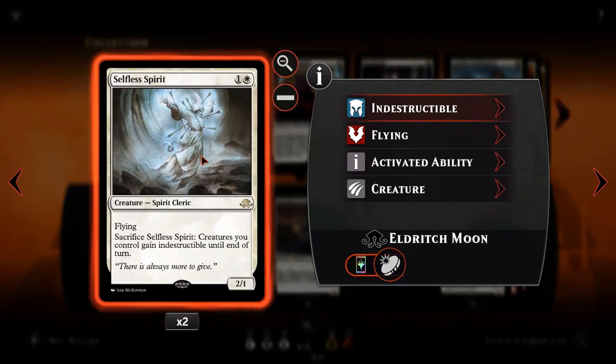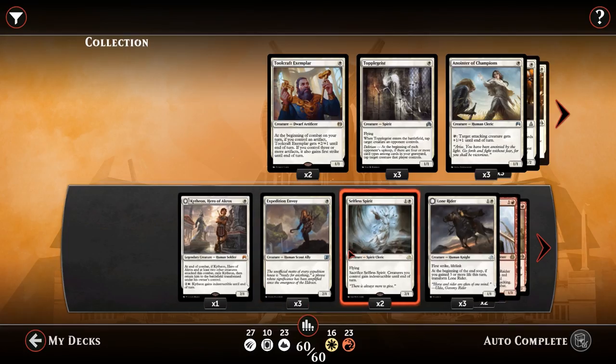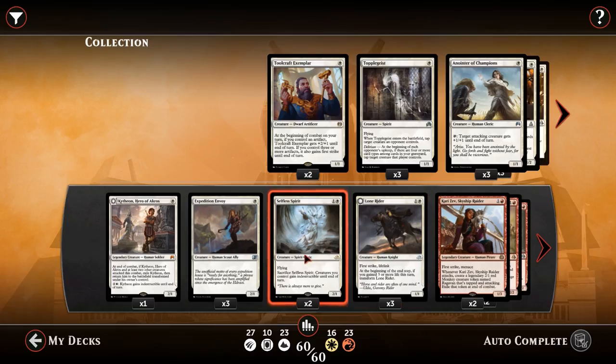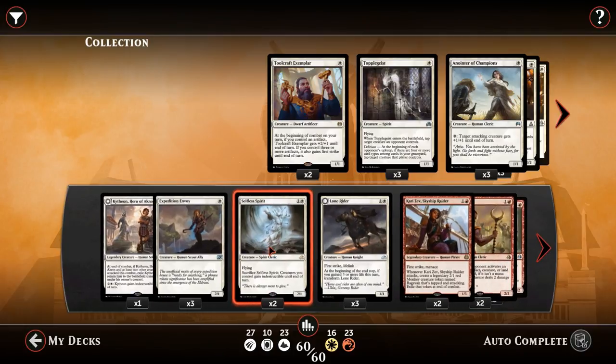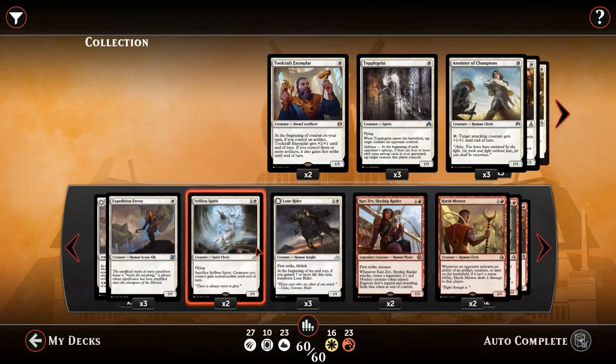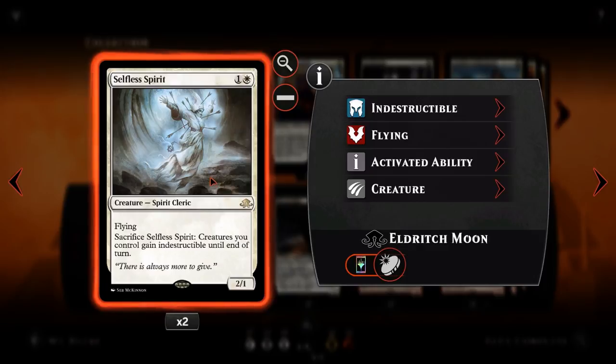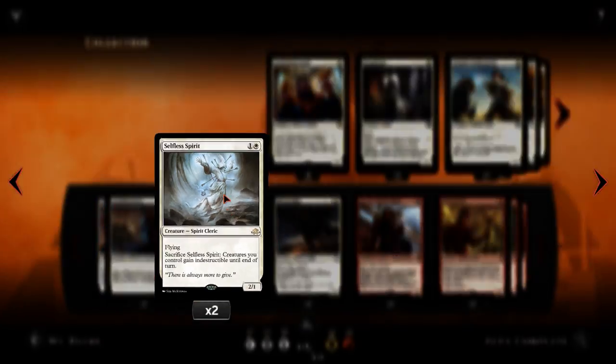Next we've got Selfless Spirit. For one and a white, we have a 2-1 flying creature. This is for protecting against board wipes and removal from our opponent, because as I mentioned, an aggro deck that has all its creatures removed is likely to lose. Selfless Spirit allows us to keep them on the board: sacrifice Selfless Spirit, and creatures you control gain indestructible until end of turn. So if our opponent goes for a Planar Outburst to save themselves, we can sac a Selfless Spirit in response. If they've got burn or general removal, we sac it in response, keeping our board state. Most decks survive aggro by surviving long enough to reach a board wipe — Selfless Spirit stops that.